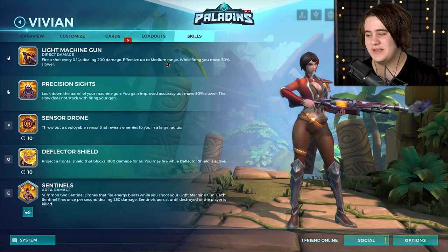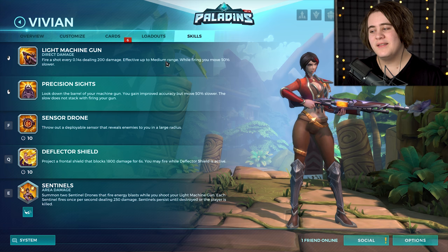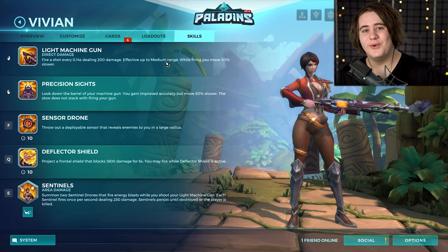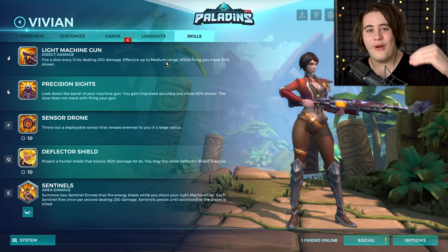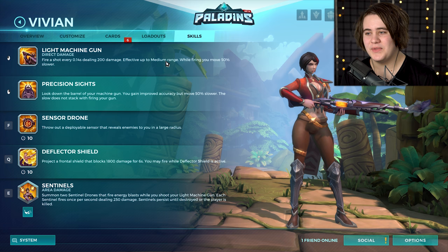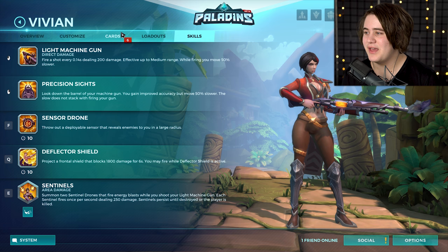The ultimate is the most interesting part — it's called Sentinels. You summon two little drones that fire blasts when you fire. They deal 250 per second each, and they exist until they're destroyed or until you're killed. Your ult does go on cooldown, but you can regen it back up whilst they're still active. It's really weird to have an ultimate that essentially lasts forever unless you're dead or they get destroyed. They seem to take quite a bit of damage to kill.